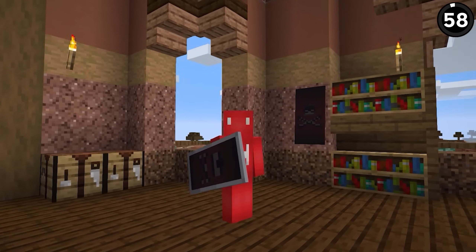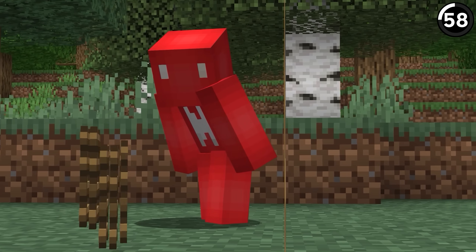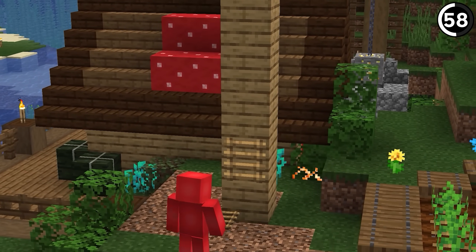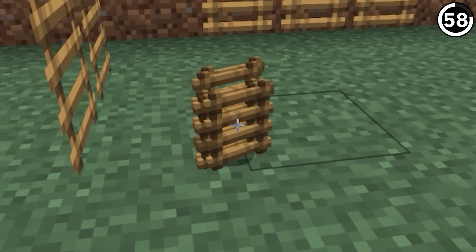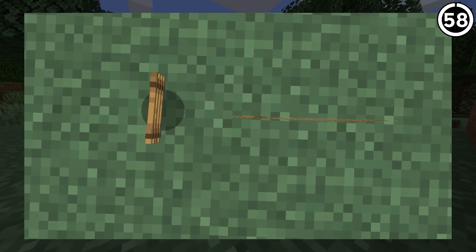Minecraft famously has its share of visual quirks. This one just cracks me up — if we hold a ladder as an item in our hands, it has about the same depth as anything else. But when you place that same ladder on the side of a block, it turns paper thin. This ladder has less depth than a ladder item dropped on the floor. Unless we get something like Default 3D in the base game, I guess it'll be a fun thing to notice going forward.